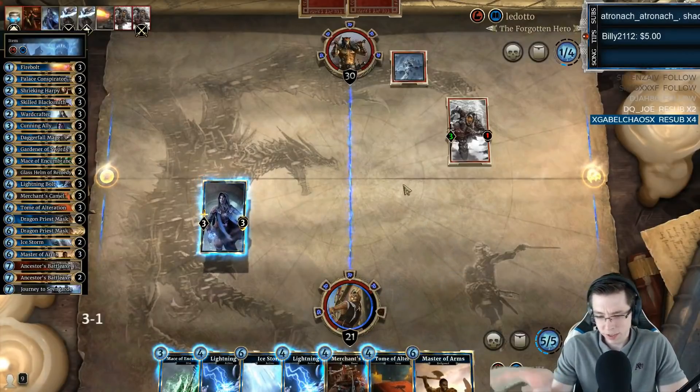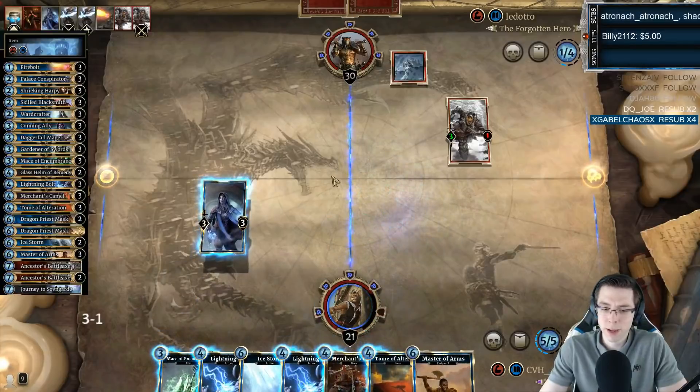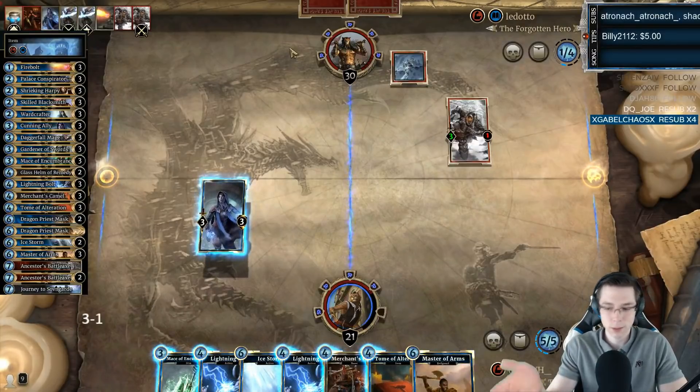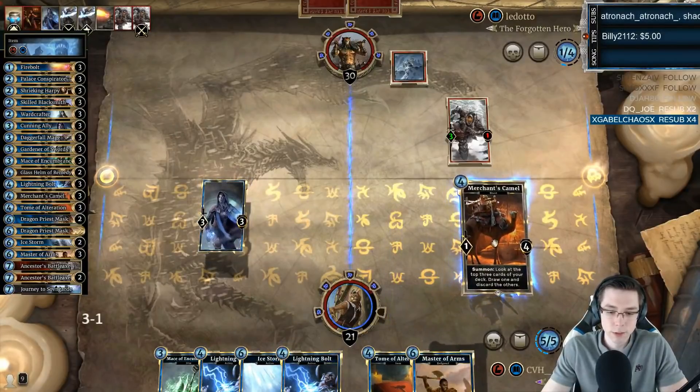If I get up against any sort of aggressive deck, we don't even really need the Tomes back. You can just play Master of Arms and keep a Dragon Priest Mask in your hand. Like, if you know you have two Battle Axes in the discard, keep a Dragon Priest Mask in your hand so you can go Master of Arms, get the Battle Axes back, and then develop a Dragon Priest Mask. There's a lot of wiggle room, I'm trying to say. It's really not that bad.